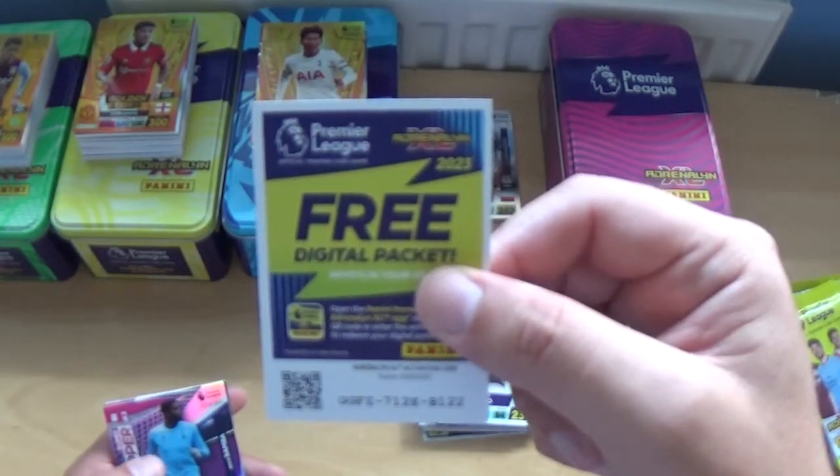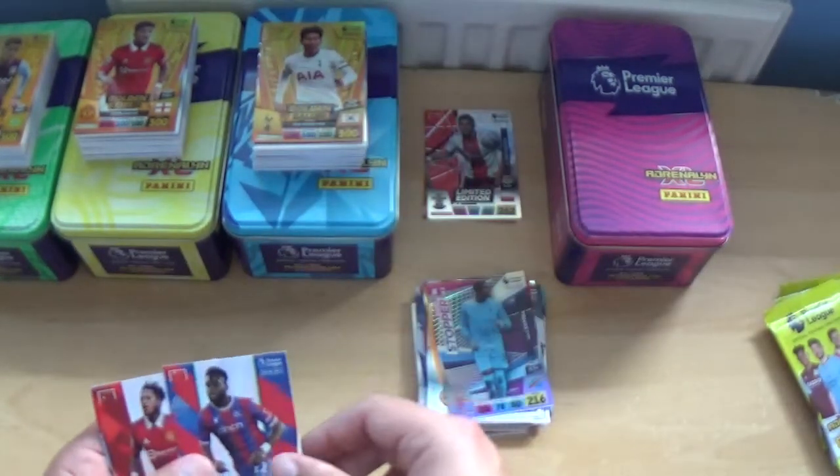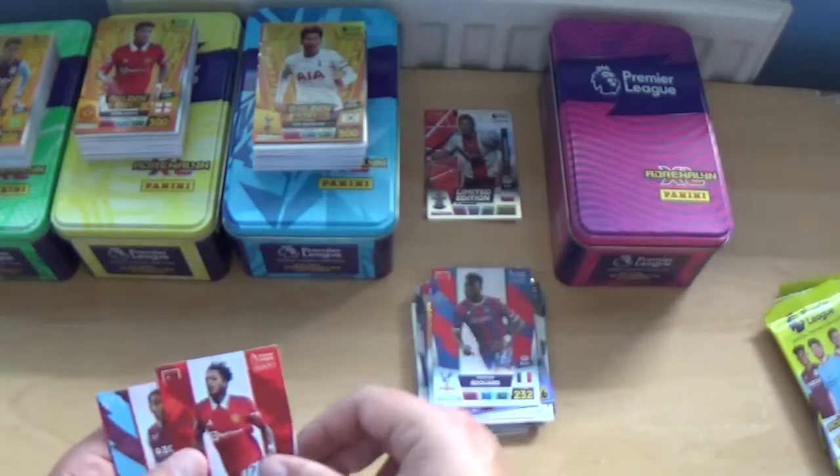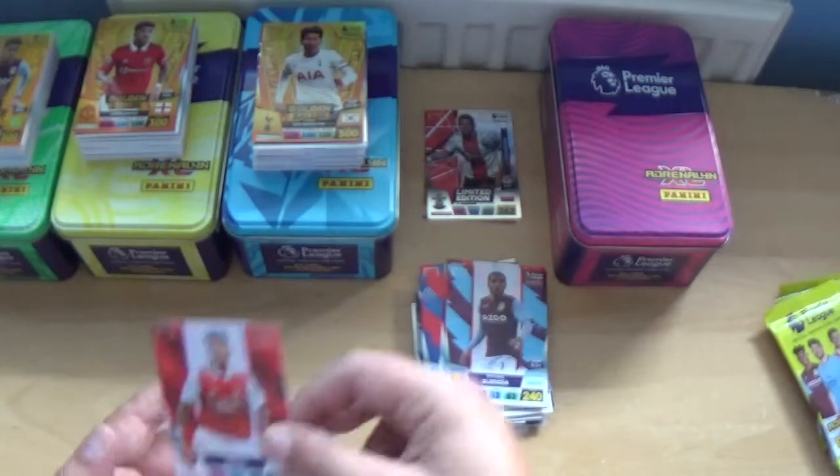Next up — Super Stopper Brice Samba, Odsonne Edouard, Fred, Emi Buendia and Ben White.